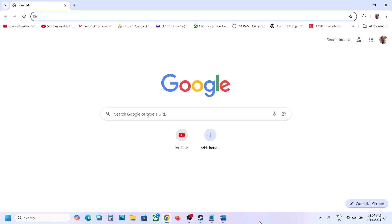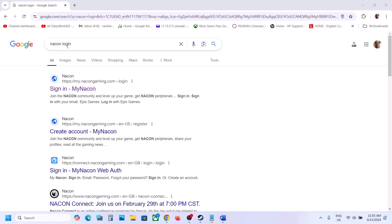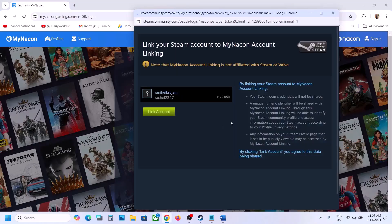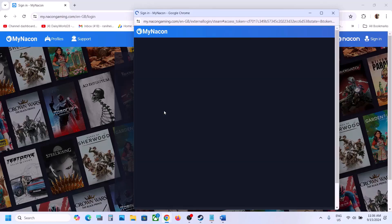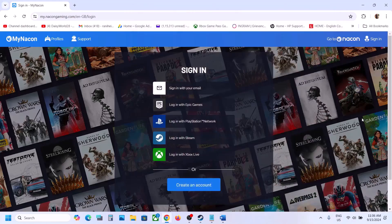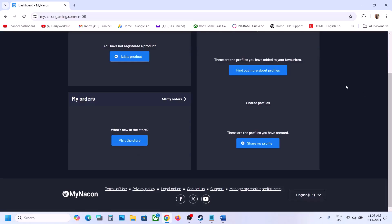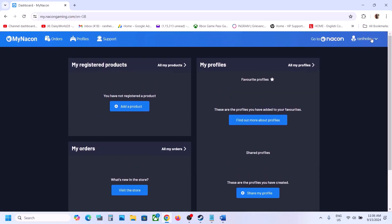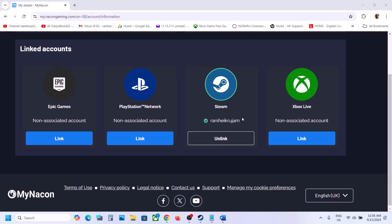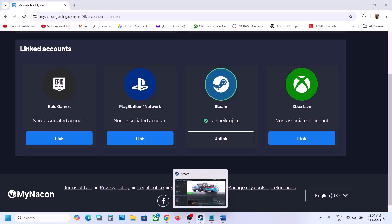The next step is to link your official Steam account with Naked. Go to a browser and type 'Naked login,' go to the login page, and click 'login with Steam.' Your account will appear — click link account. Once linked, go to your profile and check My Deed to confirm your Steam account is linked. Then launch the game and check.